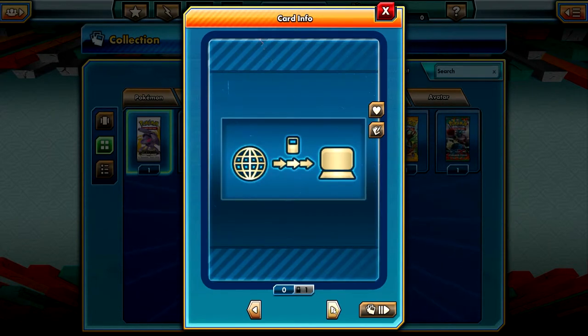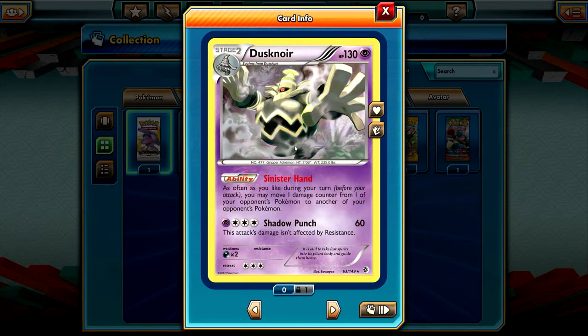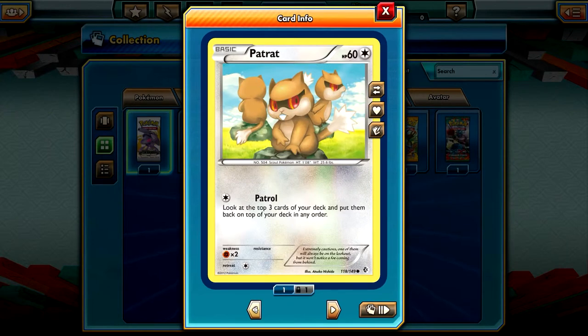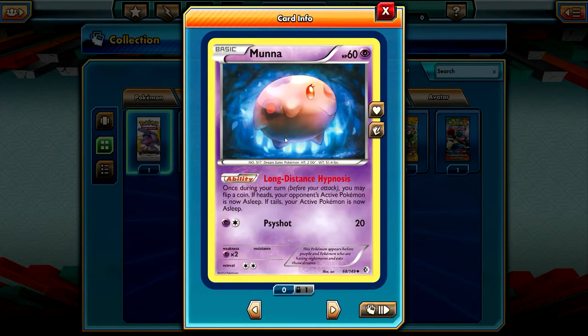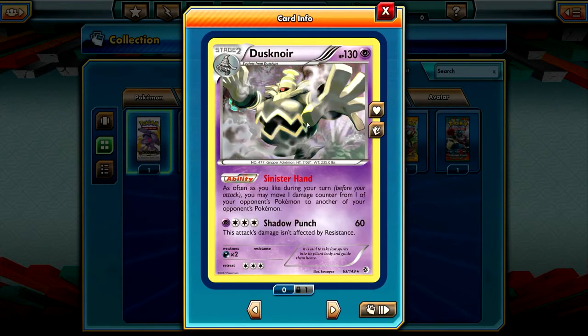A Wartortle, a reverse holo unknown card, and a Stutland. That's a reverse holo rare. And a Dusk Gnor — is this the good Dusk Gnor? I think this is the good one: 'As often as you like on Robin's turn, you may move one damage.' Yes, this is the good Dusk Gnor! Awesome. Dusk Globes and Muna were the other hidden cards. Muna is playable too. I'm very happy with the double rare pack, and especially with this specific Dusk Gnor — very, very pleased to have him.